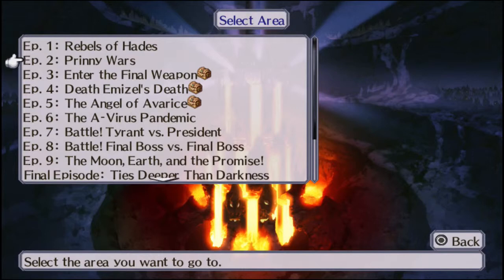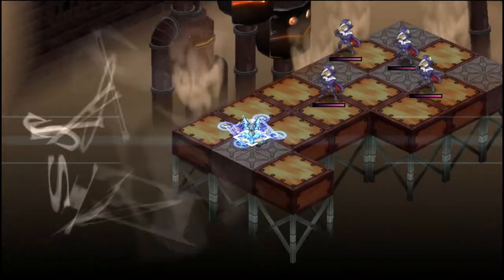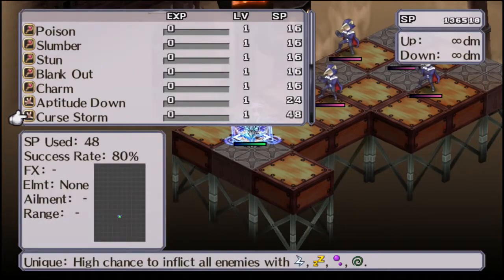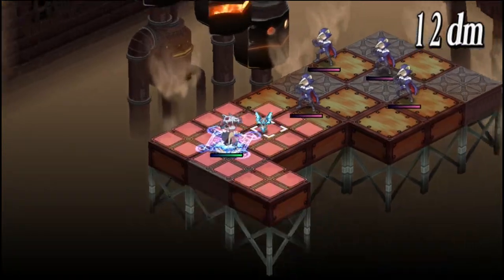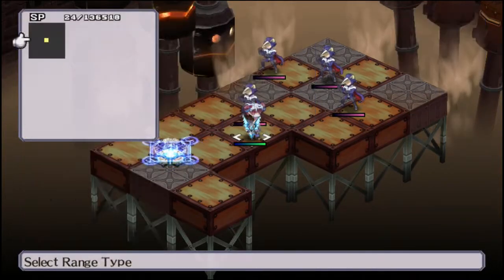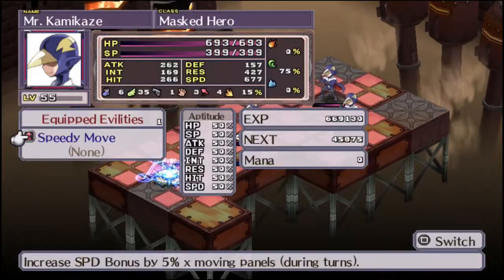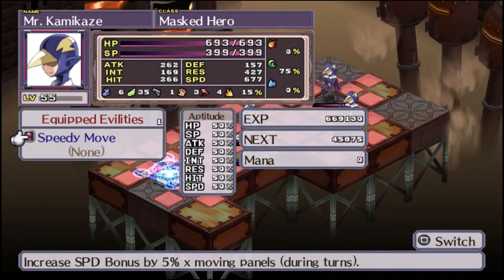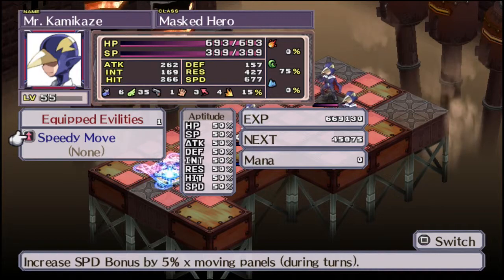Of course, they're probably a good bit more effective in enemy hands, considering how many guys they can have out on the field at once. Aptitude Down decreases a target's aptitude — all of his aptitudes have become 50%. Not all that useful in the post-game, but you could figure out something to do with it in the main story.